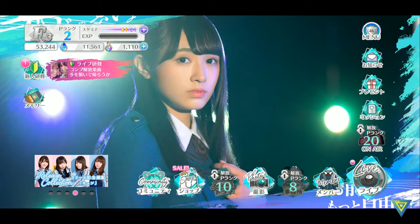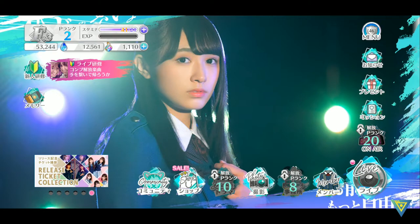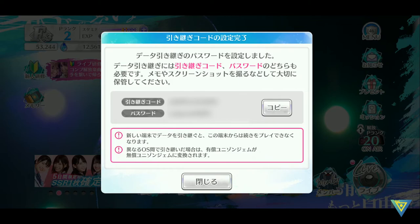There's also one important thing you need to take note of — backing up your account. Once you're done re-rolling and you're happy with all your members and your starting choices, you can press the button here. This button allows you to back up your account by setting up an ID and password. Whenever you want to change your phone or connect to another device to play, you can use the ID and password to log in. Make sure to create your own password and note the code it gives you, as you can use this code and your password to log in with another device or emulator. Every time you change your phone, remember to do this — otherwise you'll lose your account.